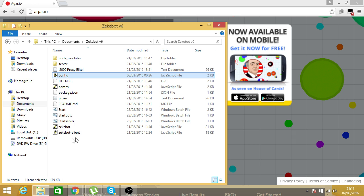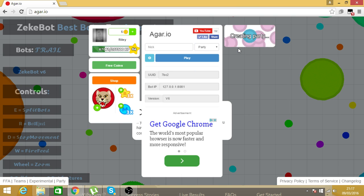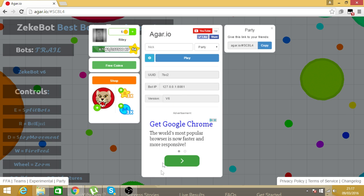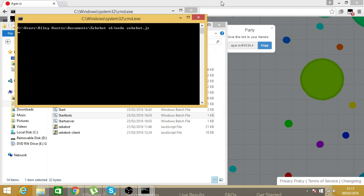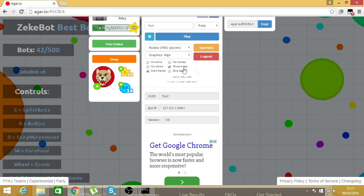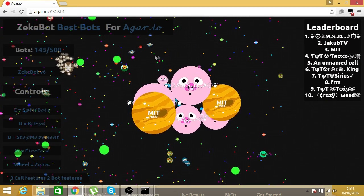Once you hit save, you don't need to mess with any of the other settings. Go into Agario, enter a name if you wish, go to a party server and create one. Then go to your folder and click start server — run it — and then click start bots and run it. This should start scripting, and your bots should start growing in the game. If you go into spectate mode, your bots should start spawning in — as you can see, I'm hitting 100 and they're all spawning in there.